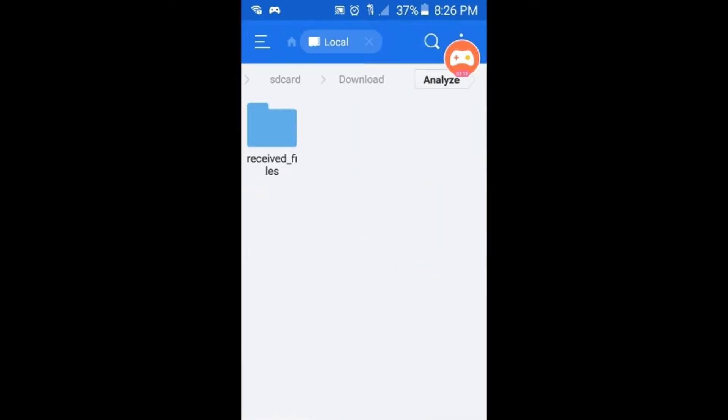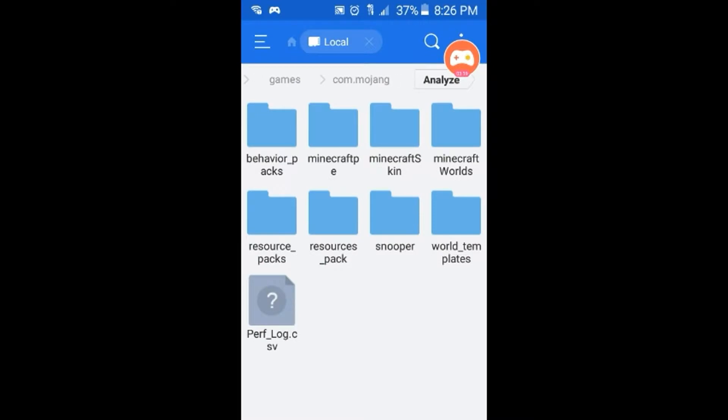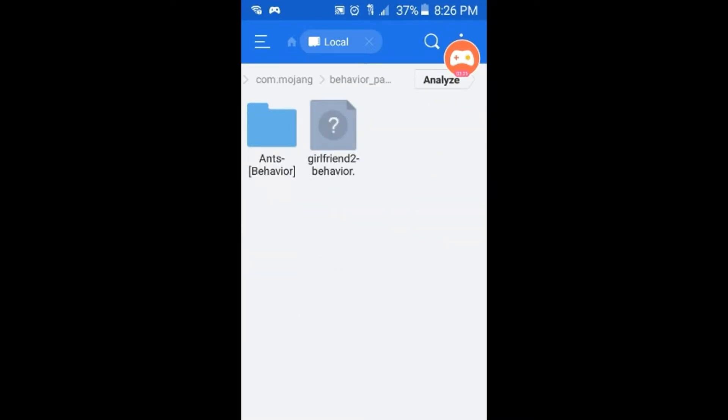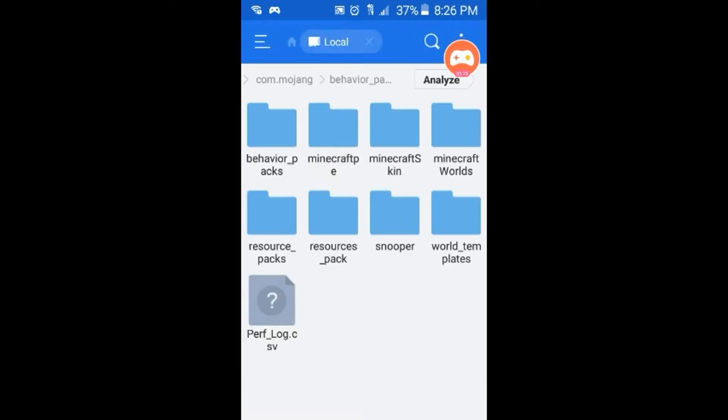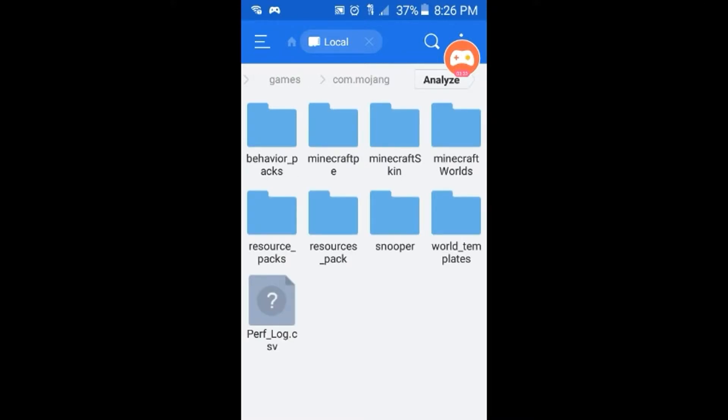You need to go to Downloads. When you go to Downloads, you're gonna grab it, copy the file — each one — and then go to games. For the behavior pack, you're gonna install it here.